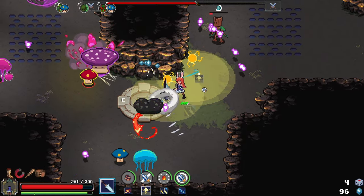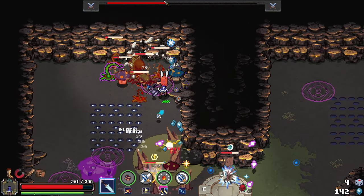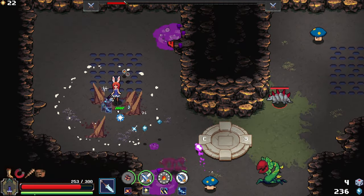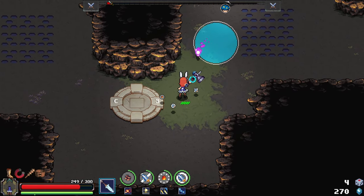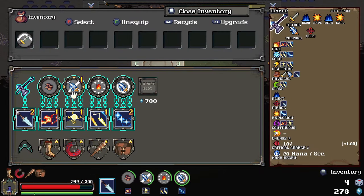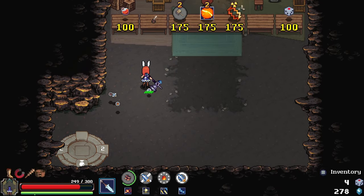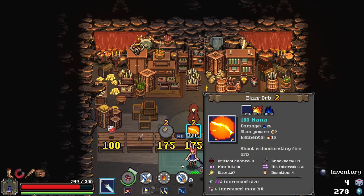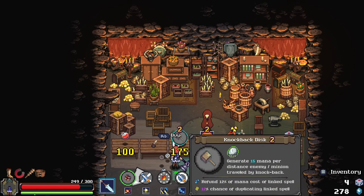This has a decent range on that, so that's something. What hit us? There's a poison under us - sad. I think we just save. We buy some cool here - moving builds up electric charge, next attack. That's kind of cool. Shoot a decelerating fire orb. Generate 15 mana per distance.